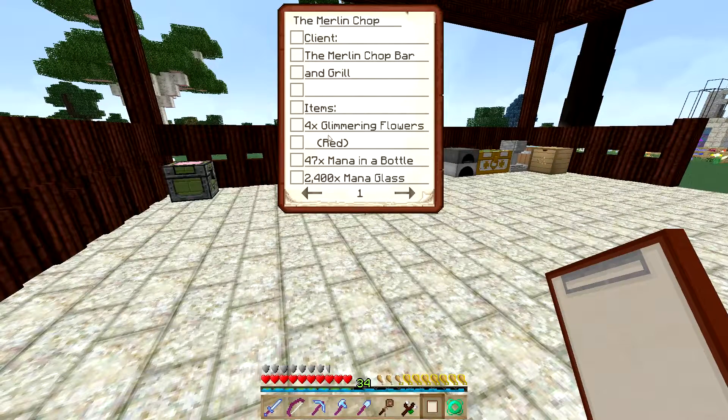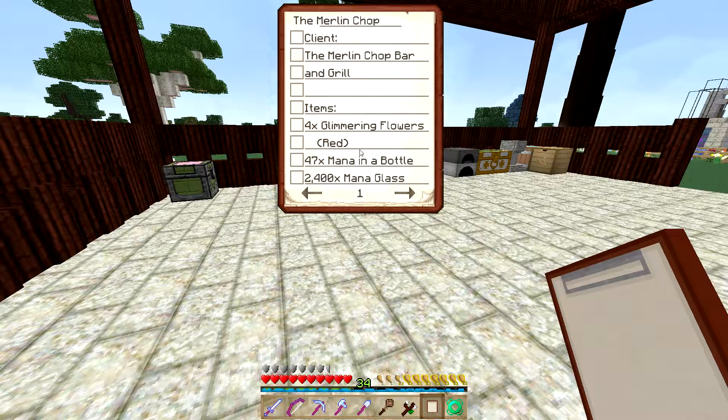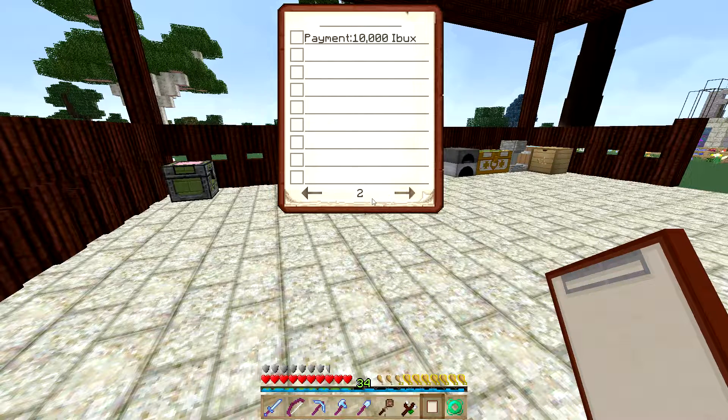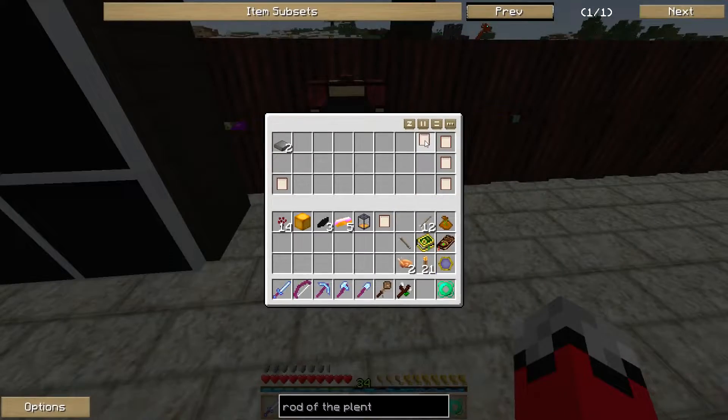The Merlin Shop Bar and Grill again — they want four Glimmering Flowers of the red variety, 47 mana in a bottle, and 2,400 mana glass, all for 10,000 InfiniBucks. Holy moly. Do I actually want to do that? I can refuse contracts — that's not a lot of money and that's going to be a lot of work. But at the same time it will give me a chance to start exercising some automation to make that mana glass, because ultimately that actually won't be too expensive; I can make mana glass out of essentially nothing. So I've got a lot of work ahead of me.